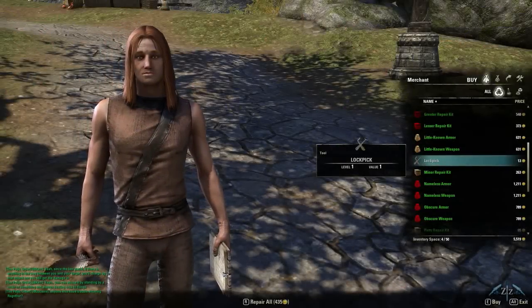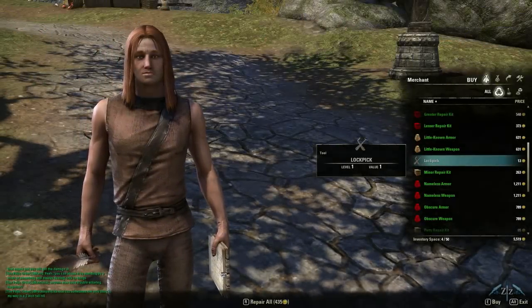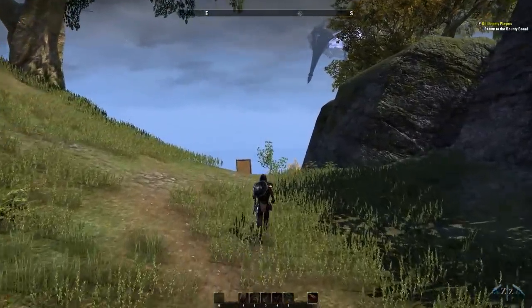Hey everybody, it's Ziz here. I'm going to show you how to lockpick chests you find in the world. First you need a lockpick — you can get one from a merchant like this, or you can find them off mobs that you kill or even in chests that you unlock.